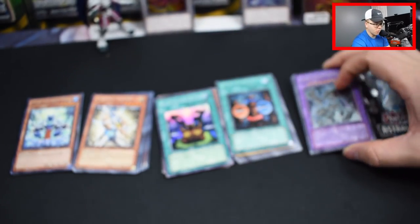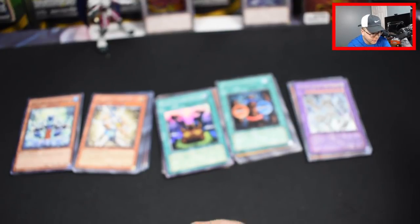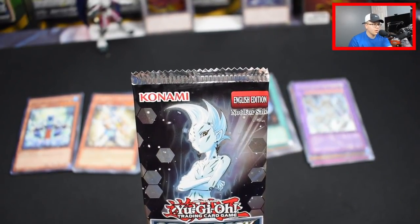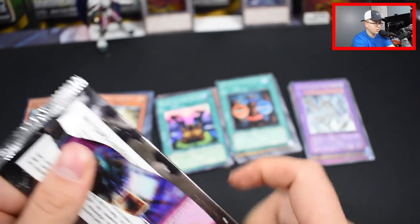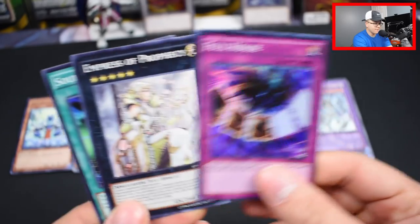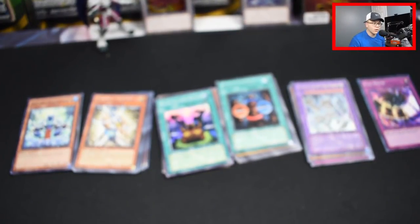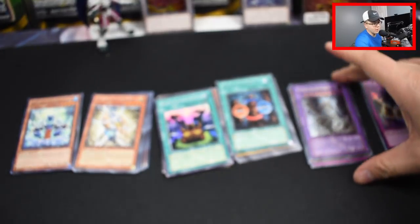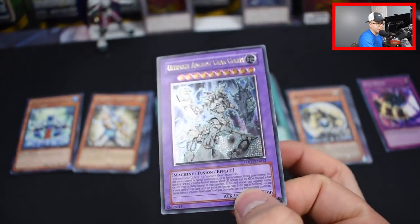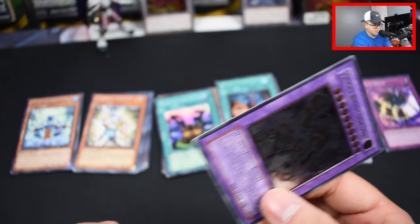Ultimate rare Ancient Gear Golem — that is insane! The only thing that would put this video over the top is if we can get an ultimate Pot of Duality out of this last pack. Everybody wish me luck! They put the holo in the front — we did get a holo guys! We got Full House! That's epic! Full House, Empress of Prophecy, and Soul Exchange. Out of six packs we pulled three holos — that's a 50% pull rate on holos! Please share this video, smack that button! We got an ultimate rare, it's so blinged out you can barely see it on camera, but it looks beautiful. I gotta get some penny sleeves on this right now.